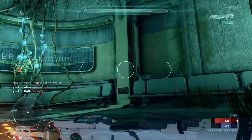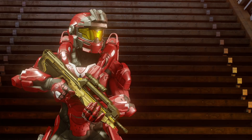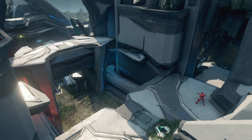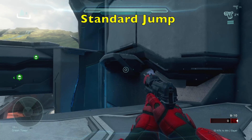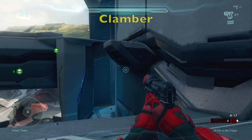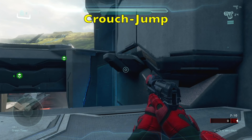Now that we have quantified some of the differences between clamber and crouch jump, let's look at how they skillfully coexist in Halo 5's maps. First up, let's look at Colosseum — specifically this section and how to move from green tower to top mid. If you try to jump on these side ledges you do not get enough height and sprinting will not help you out either, so the map seems to be forcing you to clamber. But did you know you can actually just crouch jump here and get from green tower to top mid without using clamber?